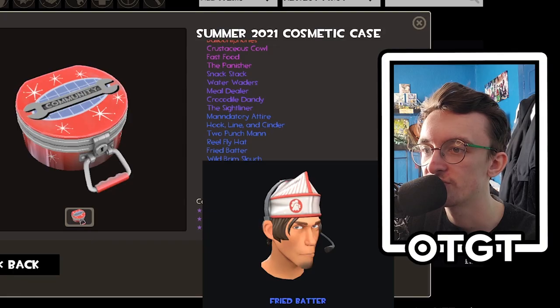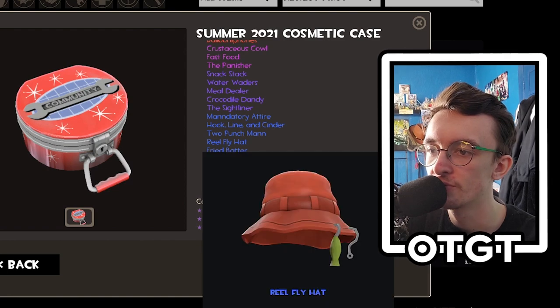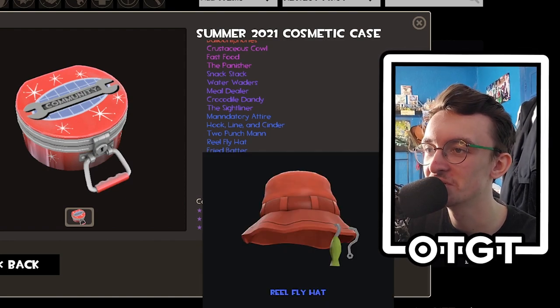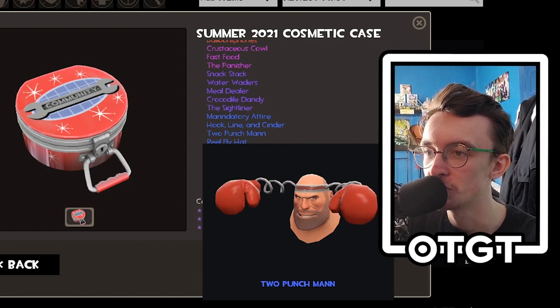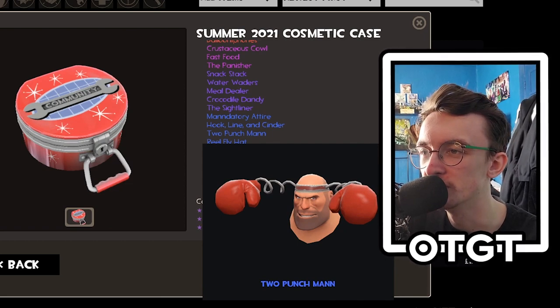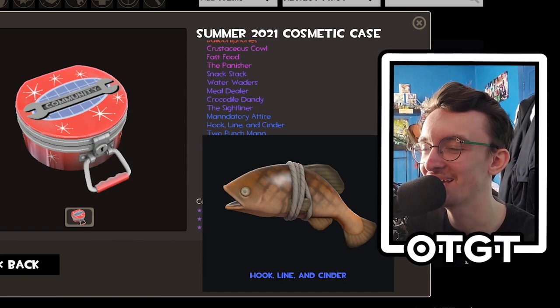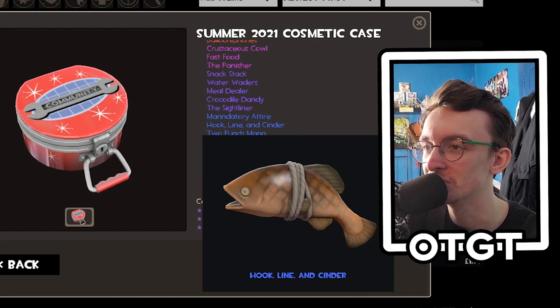Wild Brim Slouch — I did see this on the workshop, it's like a whole crocodile set for the sniper, pretty cool. Fried Batter, just a chicken hat — we've already kind of got one of those for the pyro. Real Fly Hat, okay. Fisherman Sniper — I'm with that. Two Punch Man, not really for me but it's probably got jiggle bones, that's pretty cool.